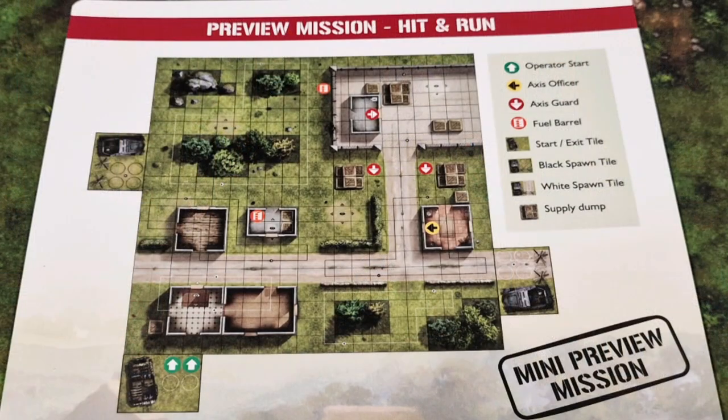The base game will come with a number of missions for players to attempt, but I'm not sure if they are linked in a campaign system like Zed War 1 or standalone. Regardless, each mission will have its own map layout, operator starting points and Axis spawn tiles. The map will show where certain enemies and objectives are placed and provide a briefing on how to complete the mission. You'll then need to select your operator and load them out with equipment and items that not only include weapons and ammo but grappling hooks, traps and time bombs.